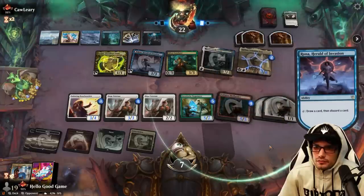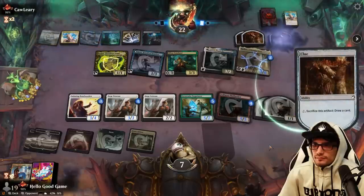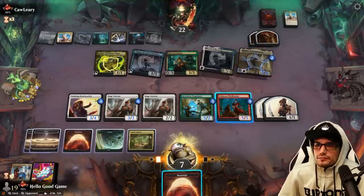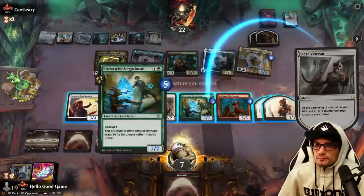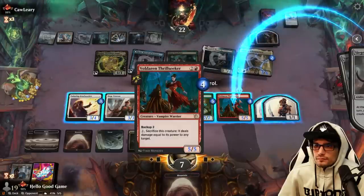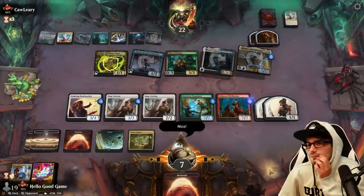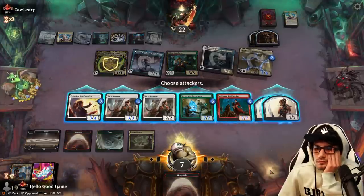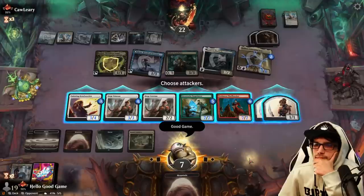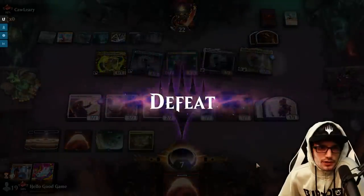I guess we just probably die next turn. Three and a tap — one, two, three, and a tap. They can just straight up protect it and I flood out with a land. Great match. Raffine is such a broken card — it's not even funny.